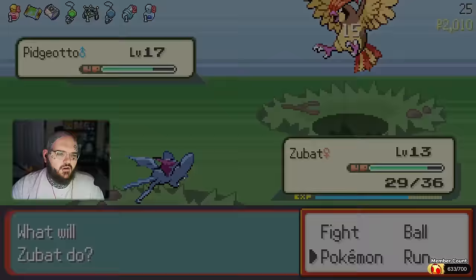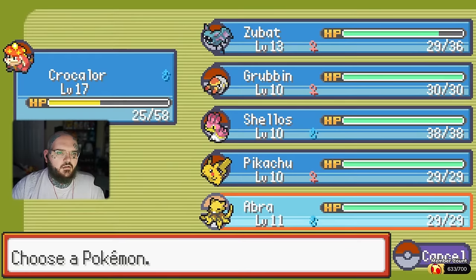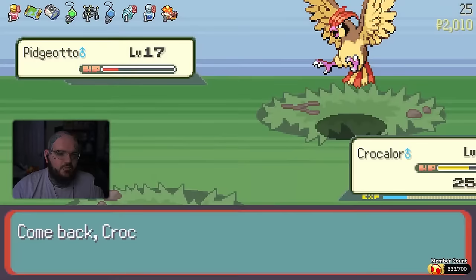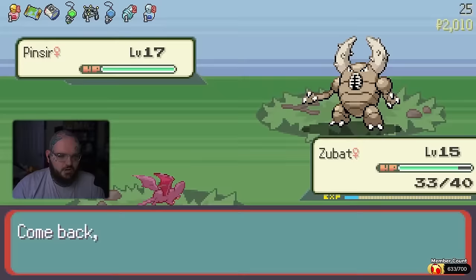You're very high leveled right now. I need to chill. Quick attack — Jesus Christ. Abra's useless. You can die, Abra. I'll try and avoid you dying, though.